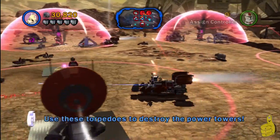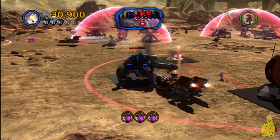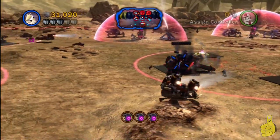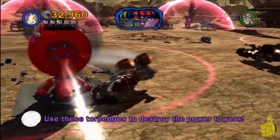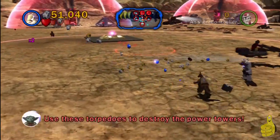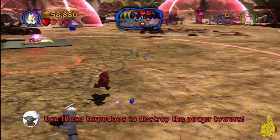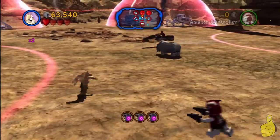The whole point of this level is to destroy those little power towers you can see down at the bottom corner there. The way you have to do it is run over them using one of the ships — you'll get the little purple glowing orbs on your back — and then you can use those to shoot at the towers. It'll destroy the towers after three hits. Pretty simple, as long as you know what you're doing.